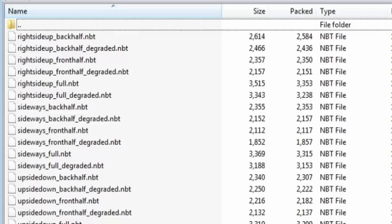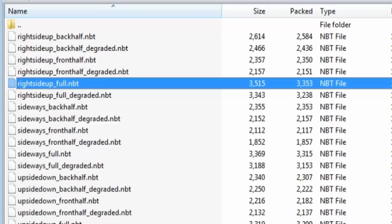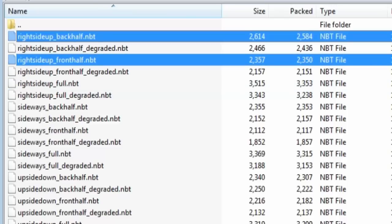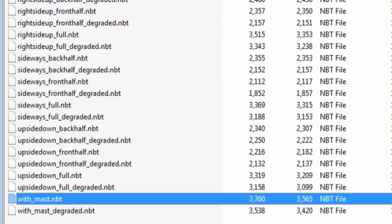What you want to recognize here is, if you want to summon a back half ship, you should probably summon the front half ship too, and I'll show you how you can do this with the fullest capabilities. It was obviously the full type, but that's significantly smaller than these two combined. So if you want a larger ship, you might want to do those two. You can have the degraded or dilapidated versions. Same thing with the sideways ones, upside down ones, and this is just your full ship with the mast.